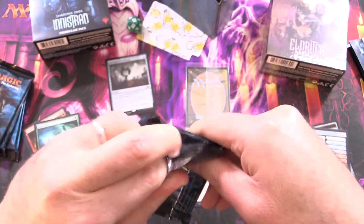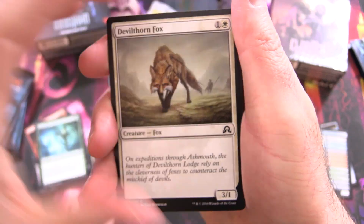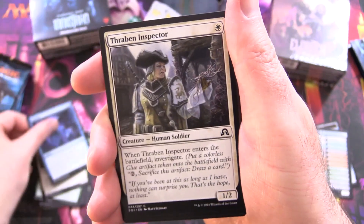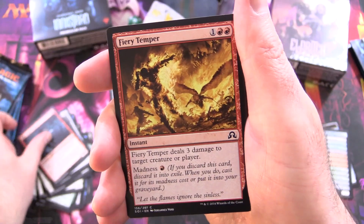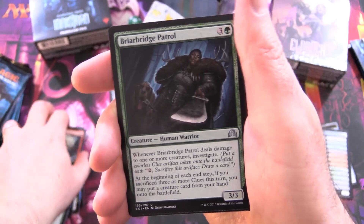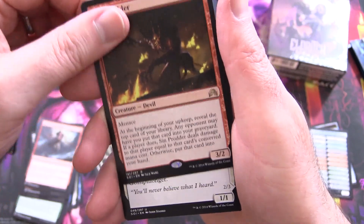So Shadows Over Innistrad — actually Eldritch Moon is my favorite of the two. I think it just has a slight edge in flavor and the cards in the set. We have Devil Thorn Fox Catalog, Thraben Inspector, True Faith Sensor, Blood Mad Vampire, Fiery Temper, Clip Wings, Farbog Revenant, Rush of Adrenaline, and Briar Bridge Patrol for the Uncommons, Woodland Stream, Silver Strike.